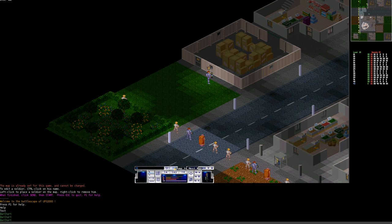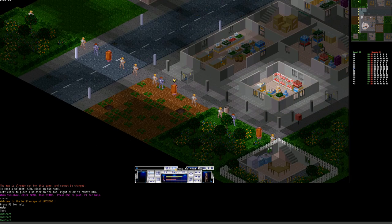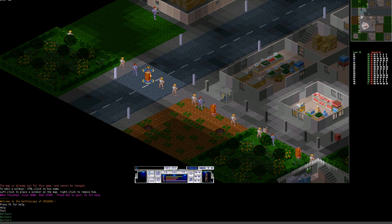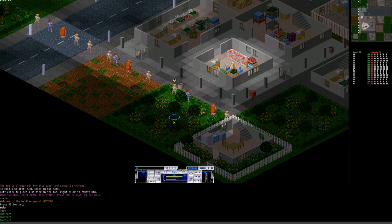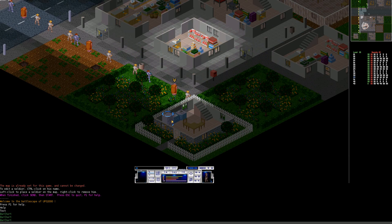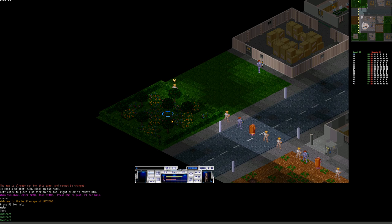There are two buttons to jump to the next unit: one to cycle through units, and one to skip the current unit so you don't return to it. You can also use the Tab key to switch through all units quickly. Note that in the battle screen, Shift+Tab won't go backwards as it does in the inventory screen — it always goes to the next soldier.